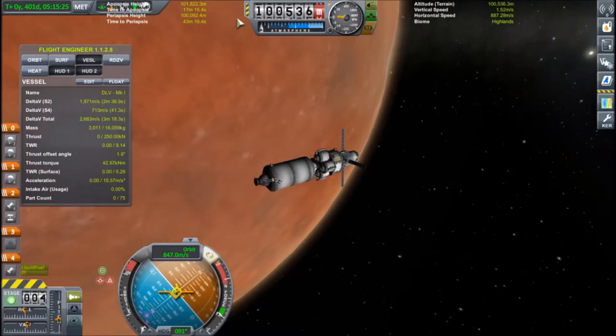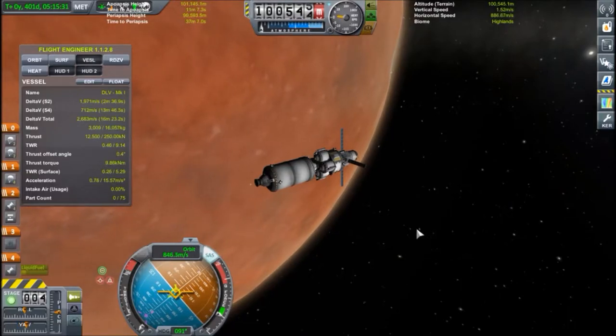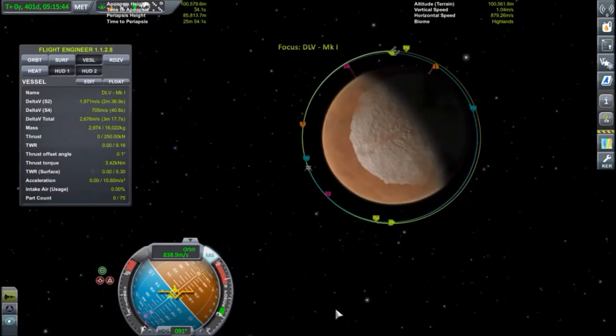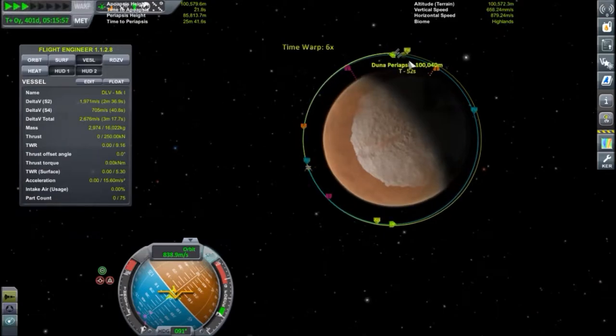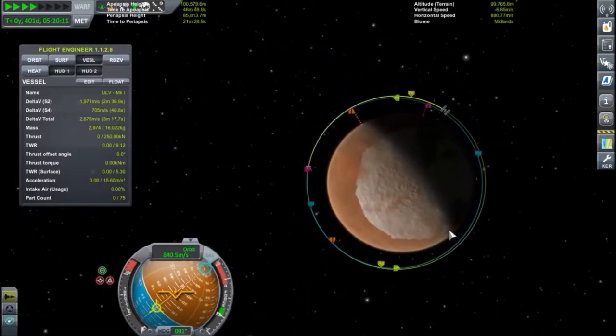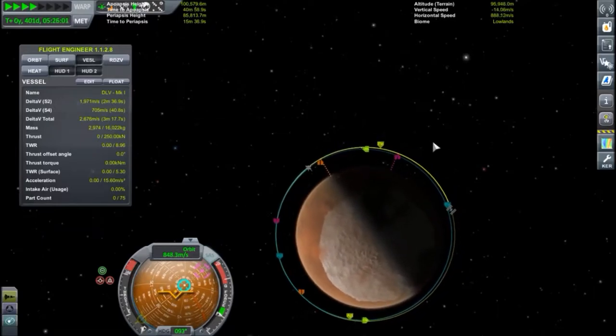We can't go very much below 100km because otherwise we risk hitting the atmosphere, but we can go at least 20 kilometers. Let's go with 15 because that's also a source of distance between crafts. That's 15 at periapsis and we're going to lower our apoapsis — you can already see that we're going to close in on the station just by doing that. It's going to be very slow, but it's going to work. I'm going to show you how to get closer to it.